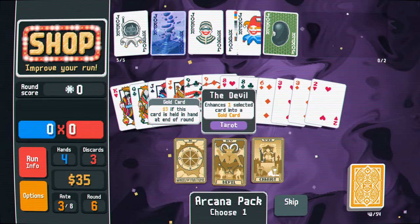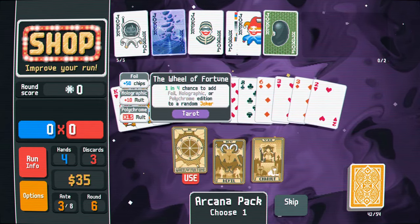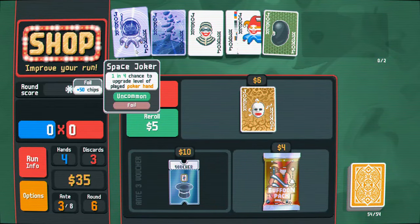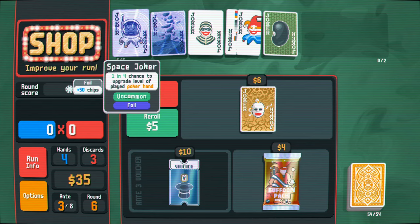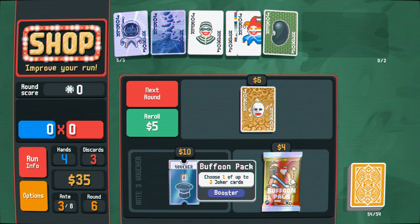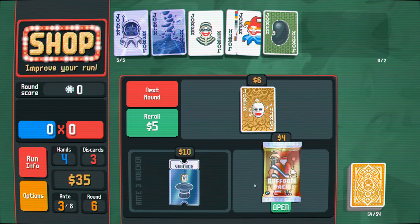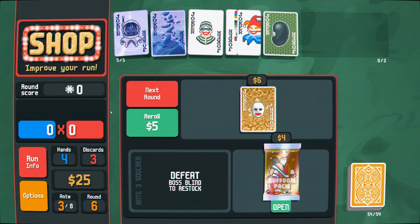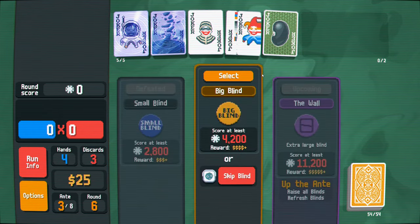Ooh, a wheel of fortune. Let's go for the wheel of fortune. Oh nice, it hit! So this is foil now, which is great because now it's also providing value in addition to scaling us up. I guess it wouldn't hurt to buy this - I have more than enough money. I could just buy this voucher though, it's nice to hopefully get some cards from the store as well. Moving on - mega celestial pack.